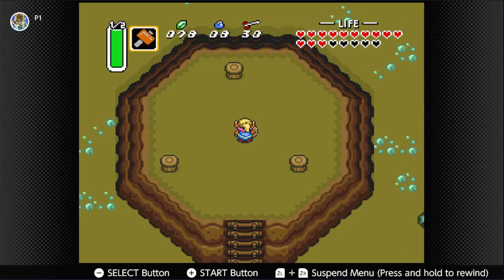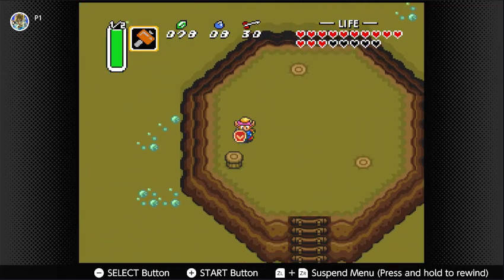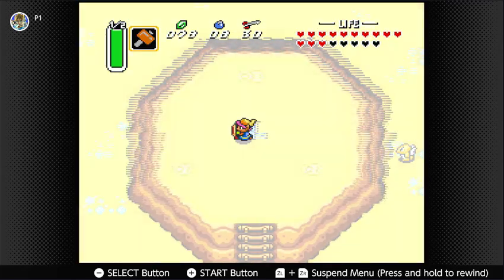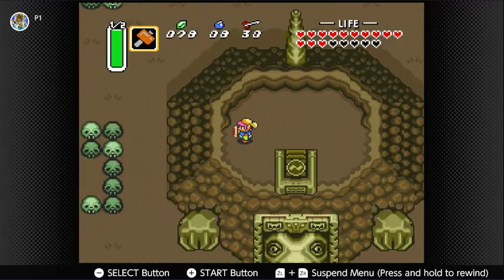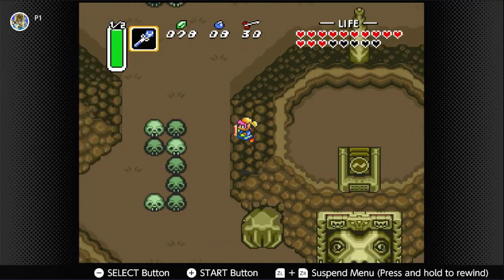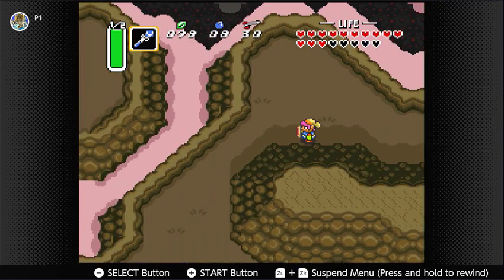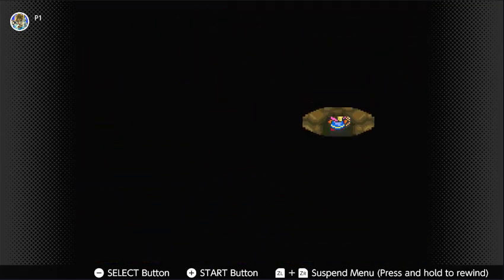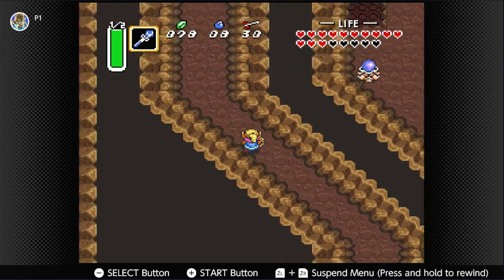Basically right, up, left — or west, east, north, north if you prefer. This is Turtle Rock, which is the last dungeon. However, I want to get that heart piece first. So we want to make our way through these caves — I'm fairly certain this is the right way. Which is quite complex — it's almost a mini dungeon.